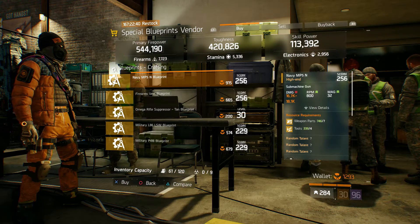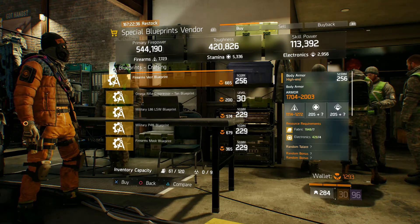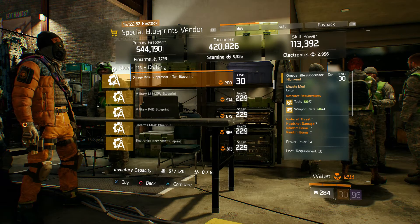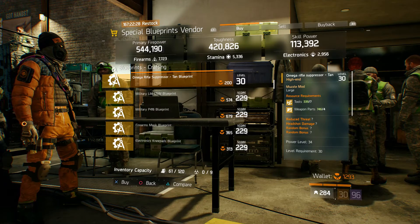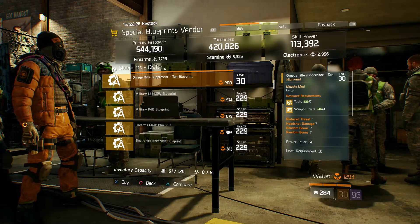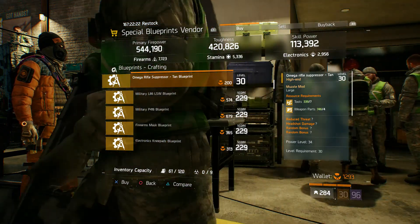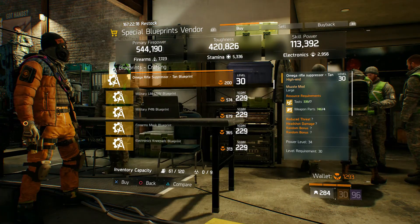Over at Camp Clinton, we have an MP5 blueprint, a firearms vest blueprint, and a pretty good blueprint for a muzzle if you want some extra headshot damage on your large caliber weapons. For me, I throw these on my MDR and snipers. You can buy that and maybe throw some of your own mods together.